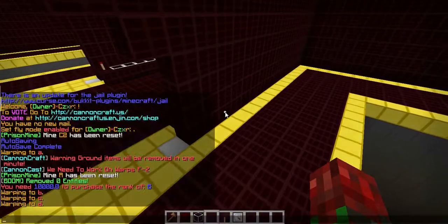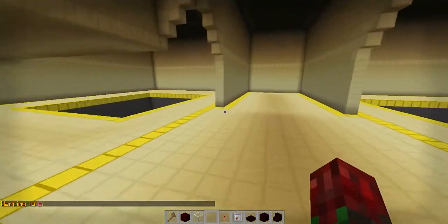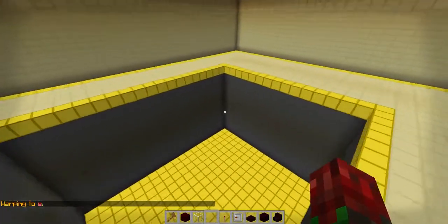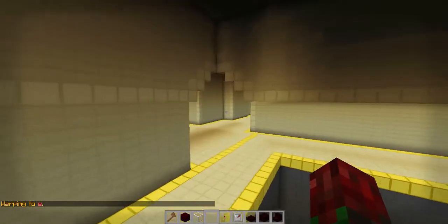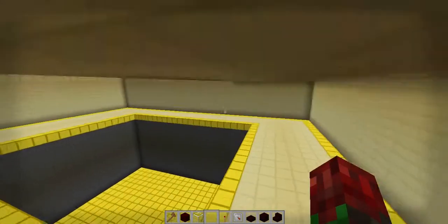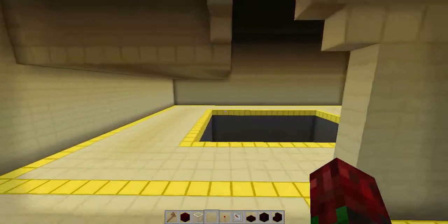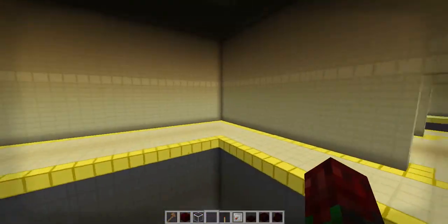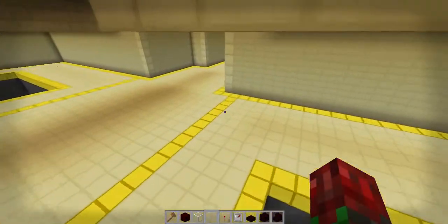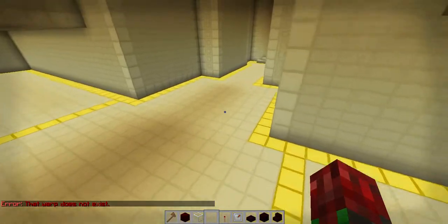Let's go to warp E. Warp E is another one that I am in the progress of making. This is a — I forgot the name of it — kind of like a sand theme, whatever you guys want to call it. I'm literally lost for words right now. I think this is the last one I have been working on. I don't think there's a warp F.